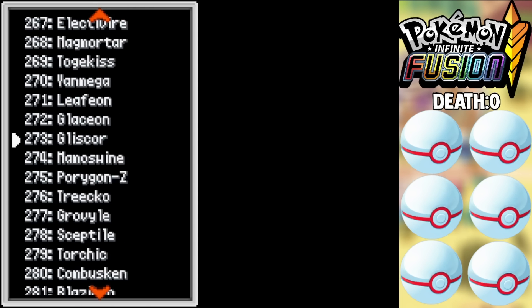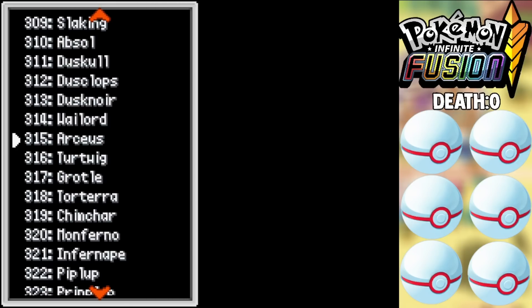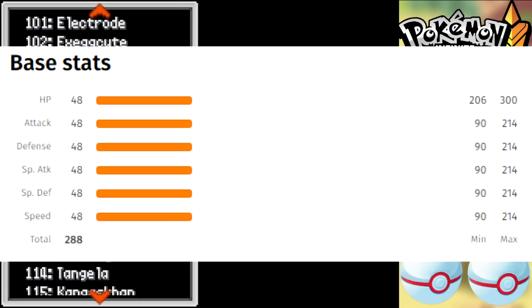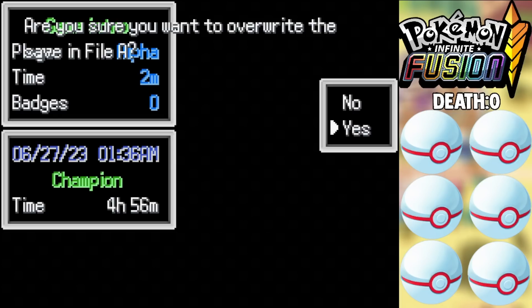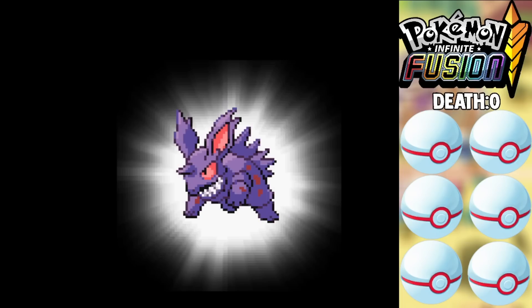For my first Pokemon, since I could choose anything, I decided to choose the best Pokemon I could think of: Arceus. So my starter Pokemon will be an Arceus and Ditto. You might think that's a little broken to start off with, but Ditto has probably one of the lowest stat totals in the game, so he's not really that good at all. I think it balances out — the greatest Pokemon ever made fused with Ditto. There's a fair trade-off, and that's gonna be our starter.